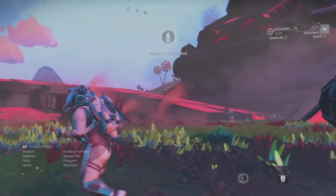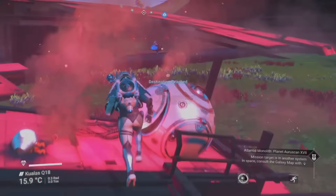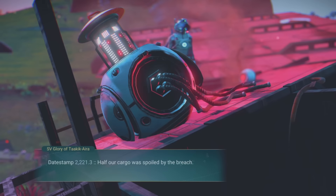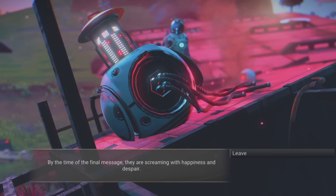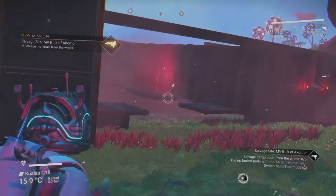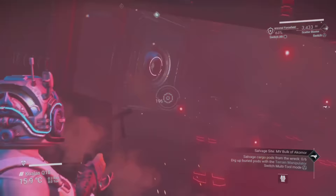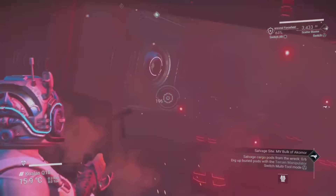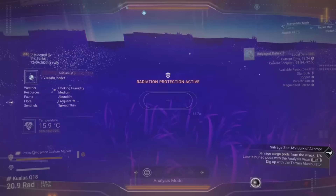Back on the planet, when wandering around you may come across a crashed freighter — you can probably spot them a mile away because they're enormous. If you want to find them quicker, head to a transmission tower and solve a puzzle to find them that way. Once you've found one, with your terrain manipulator and a weapon like a plasma launcher or geology cannon, you can uncover storage units around the crash site containing units, nanites or other semi-rare resources. Note that these containers emit deadly radiation that will blast through your Exosuit protection — you can cut it off by jumping into your Minotaur if it's nearby. Each crashed freighter also has a distress beacon that can grant you a blueprint and start a secondary mission.